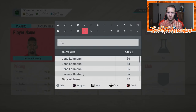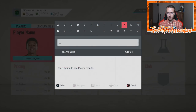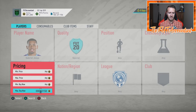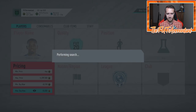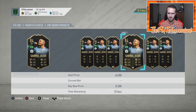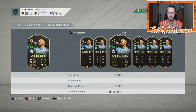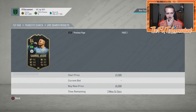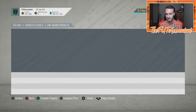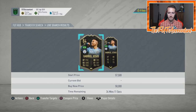Are there any more Gabriel Jesus cards out here? Less than 60K is really what I'm looking for — I probably won't pay much more than 58,000 coins. Maybe I'll snag a few more on bid if that is possible. I could easily see this guy being somewhere around — especially with the hunter chem style — that could easily be selling for like 75K later this weekend. There's one at 56K — I'm going to leave that and see if it gets undercut.